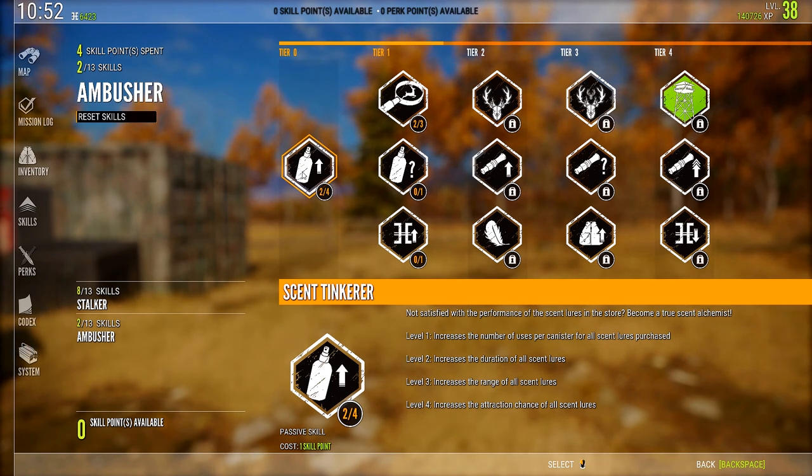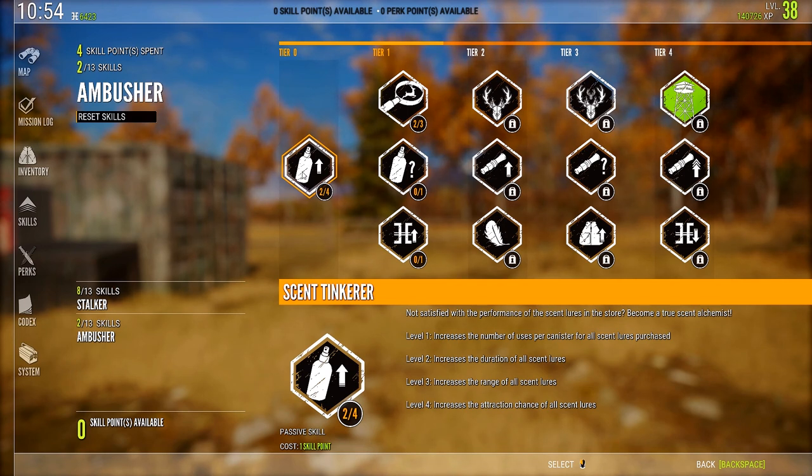Level 3 increases the range of all scent lures so the scent will travel further. Level 4 increases the attraction chance of all scent lures. I would say two points into this is fine. I haven't found any trouble with the range, and I don't know exactly how much of an increase to range it does because it doesn't tell you — there's no real easy way to test it. And as for attraction chance, I've never had problems with scent lures not attracting animals, so two points in this should be sufficient.